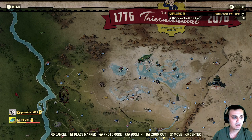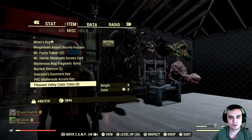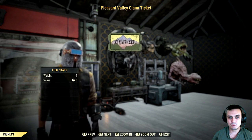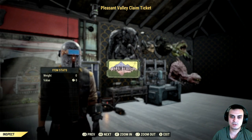The new way to obtain this outfit is by submitting Pleasant Valley Claim Tickets. Pleasant Valley Claim Tickets should be located in your Misc inventory — this is how the ticket looks. You obtain these by killing feral ghouls or the Scorched. The chances are very small, but you can still get these claim tickets.